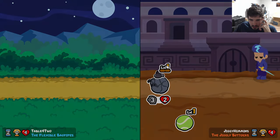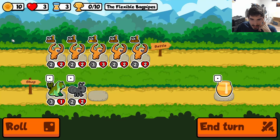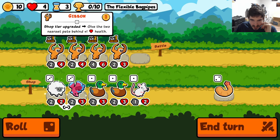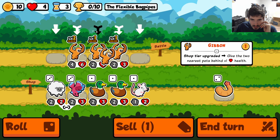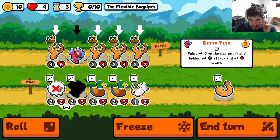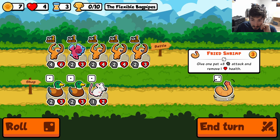We are going to go down to three, up to four hearts. I love where we're at right now — look at all the health. We got to be very conscientious of how we stack our gibbons on top of each other, because I don't want to goof up the health. I don't want to lose out on some potential health. Now the betta fish here I think is going to be better than the sheep, because we can pill it.